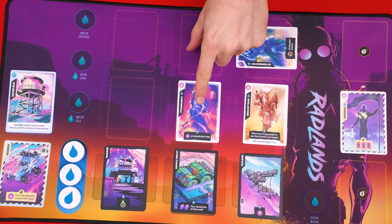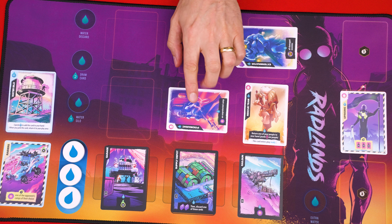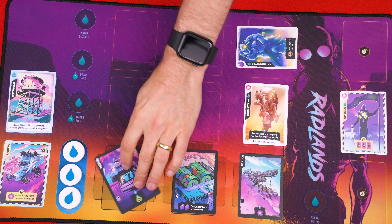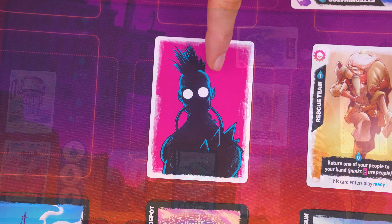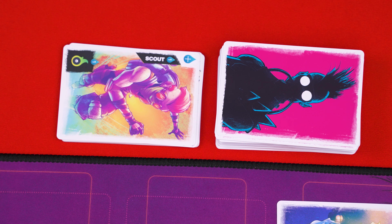If you ever damage a person or camp, you rotate it sideways, and if it's dealt damage when it's already sideways, the card is destroyed. A destroyed person is discarded, but a destroyed camp is flipped face down. A punk is also considered to be a person, but it's weaker — if it ever takes damage, it's immediately destroyed and set back on top of the draw deck.